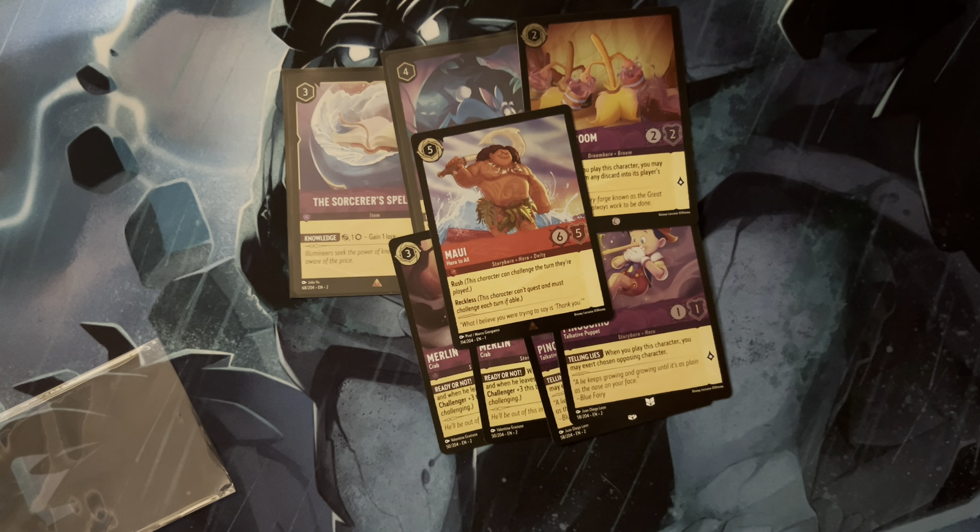So that was our deck. Shoutout to some tech options though — the extra Spellbook or extra Rabbit. Other cards I experimented with were Crabs, Pinocchios, maybe another Broom, and of course a Maui. And that rounds out the deck. So that was Rise of the Floodborne's format — on to Into the Inklands we go.